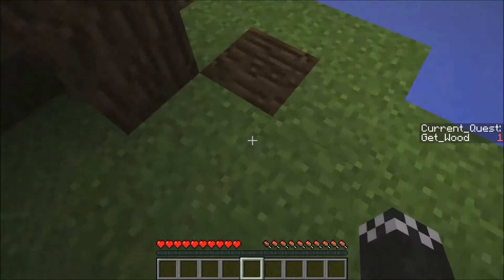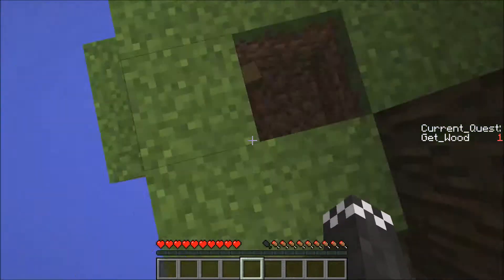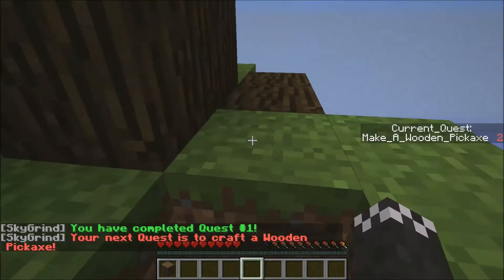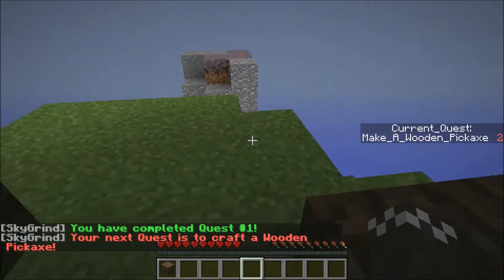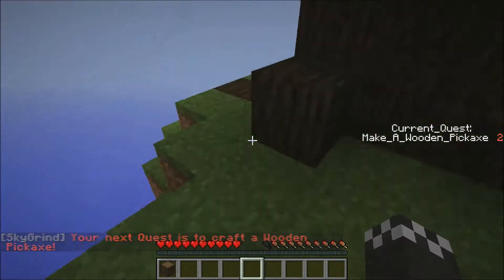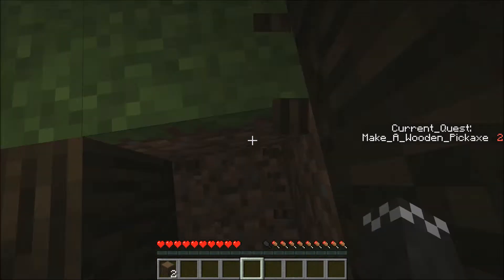On the right hand side of the screen we have got our current quest which is to get wood - easy, that one should be pretty easy. Completed first quest! The next one is a wooden pickaxe. Let's have a look around - we've got another island! That's what happens when you complete a quest, you get another little island.